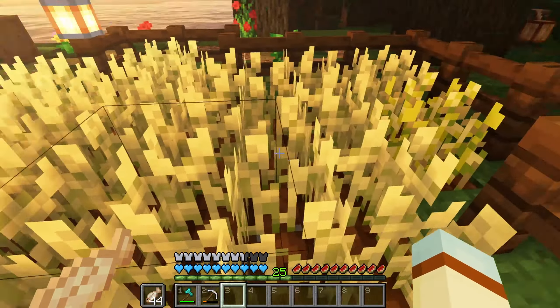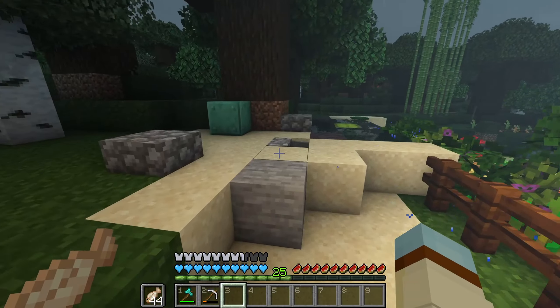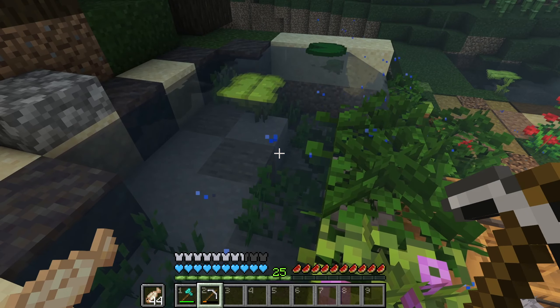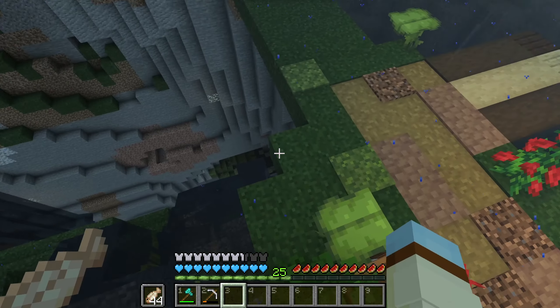We got a little farm up here and we have a trading barrel for if I'm offline. We also have ourselves a little pond up here. Eventually I'll expand it so I can actually put axolotls in here, but currently they'd just probably end up back down in the gate.